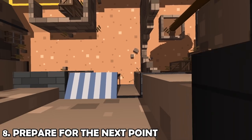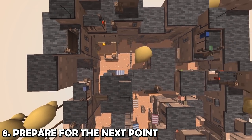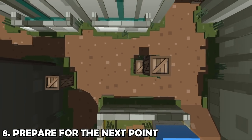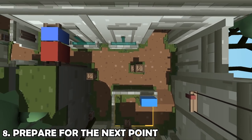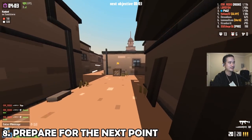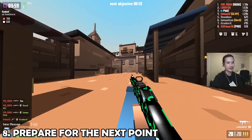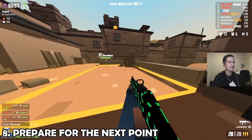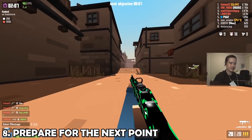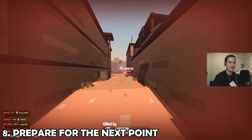When it comes to preparing for the next point, the first thing you want to do is understand the sequence of hardpoint points. You'll pick up the predetermined sequence over time, but you should at least know Sandstorm and Undergrowth since those are currently in rotation. Often you'll want to head to the next point a bit early. In this example, I know I have very little chance of reclaiming the point and there's not much time left, so I make my way over to the next point. Here's another example of me trying to claim the point early, but this time the enemy tries to do the same thing and gets me from behind.